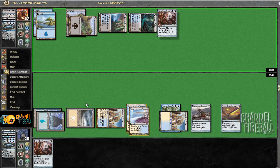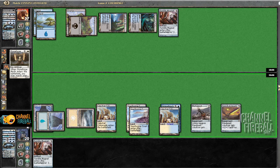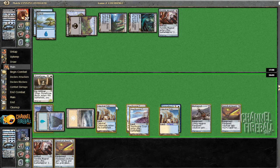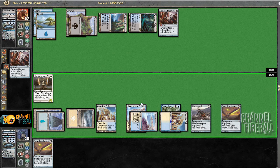And Tumble Magnet — that's more than fine. Stoneforge Mystic — that is also more than fine. I mean, it's not like the nuts here since I still only get to get the last sword, but I guess I lead with Tumble Magnet since he probably doesn't have mana leak. If I equip sword he's just going to kill it, but I might as well go for it. Let's see if he peeled mana leak last turn. If he didn't, Tumble Magnet actually blanks his Tumble Magnet, which is pretty good.